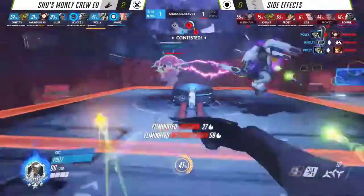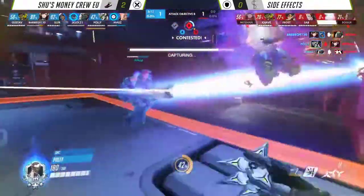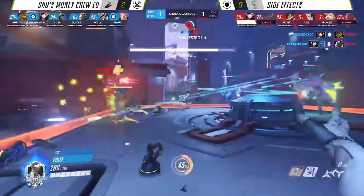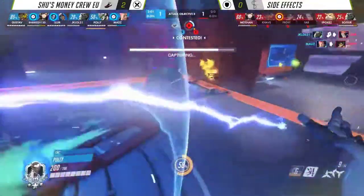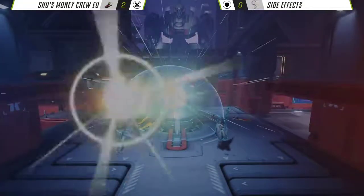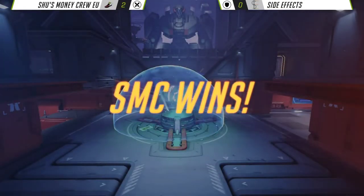Polly moving forward, does find Medi, as well as Boga just finally coming back now, realizing maybe his point needs a bit of help. But it's too late. It will be just the Lucio on the point here. Recall is used — time to take that Tracer out of the equation. Now Hammond for the stall. Three minutes though — that's more than enough time, they can take it here. They will just need a single tick on. Oh no, they didn't even take it. Of course they didn't. Shu's Money Crew win.